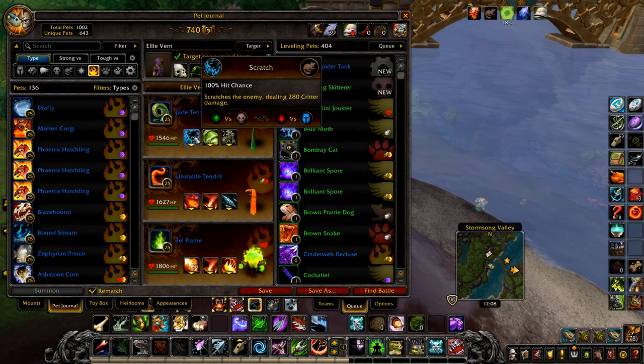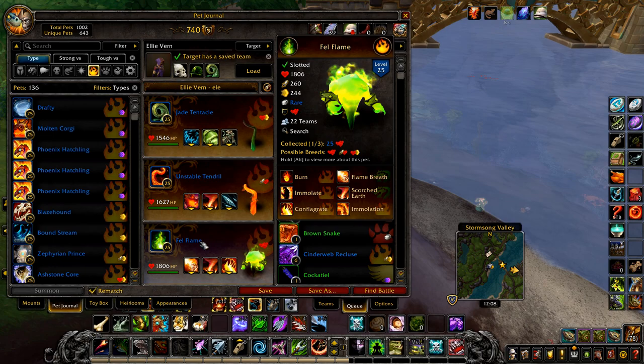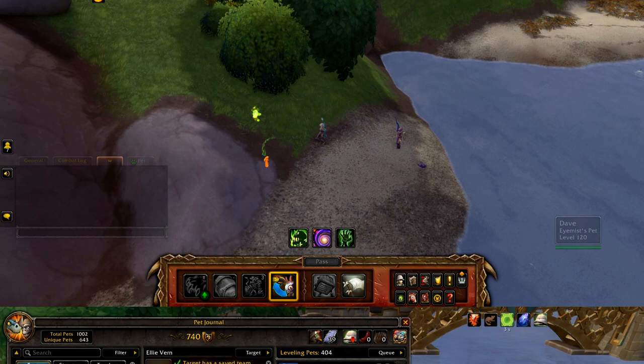Next is Element of Success. Your first pet is a jade tentacle with scratch, shell shield, and entangling roots. Your second pet is an unstable tendril with deep burn, scorched earth, and elementium bolt. And finally a fell flame with flame breath, scorched earth, and conflagrate.